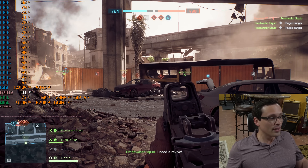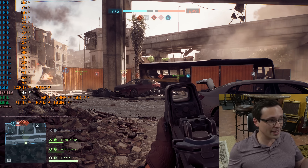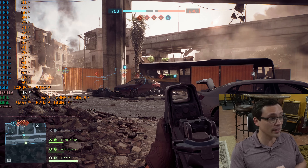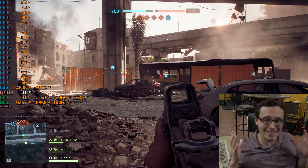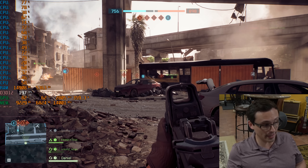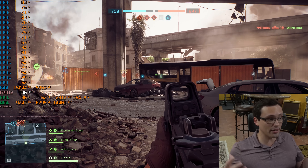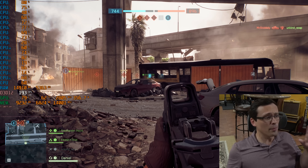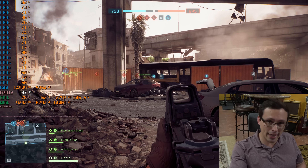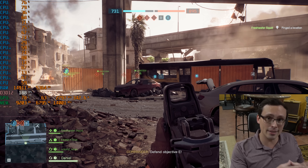We're still getting the mid-190 FPS range — exactly the same performance. Things dip momentarily as explosions happen in the live multiplayer environment, but effectively we have exactly the same performance at both 1080p and at 1440p right now. Notice that the GPU is now working harder — its usage percentage is higher, closer to 80%. But the CPU is doing about the same thing. So to be clear, when you change the rendering resolution of a game, it has little to no impact on the work that the CPU is being assigned.